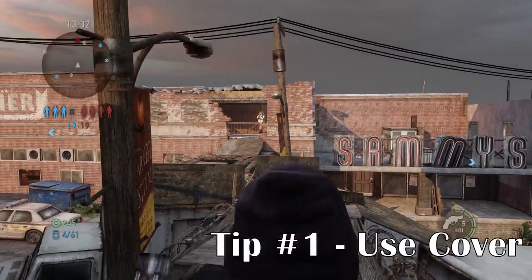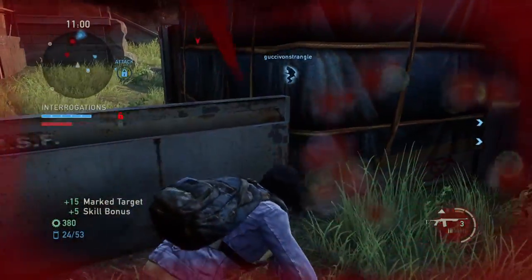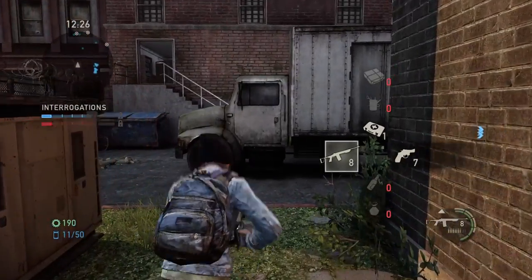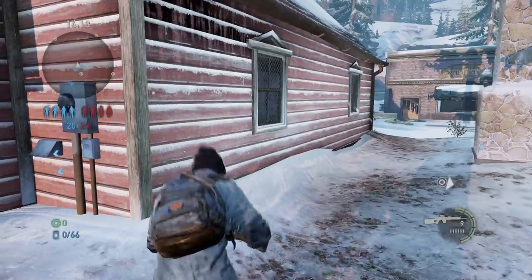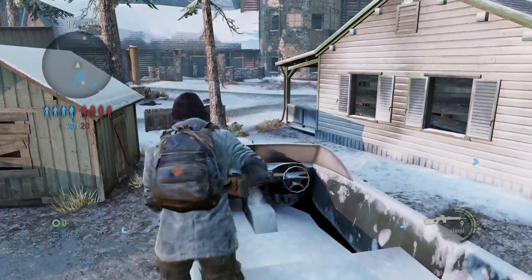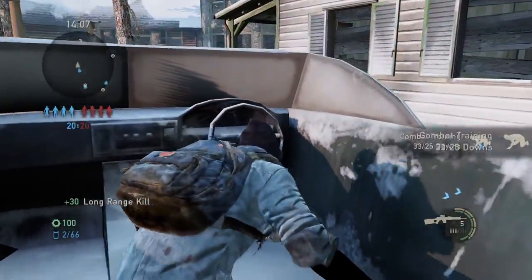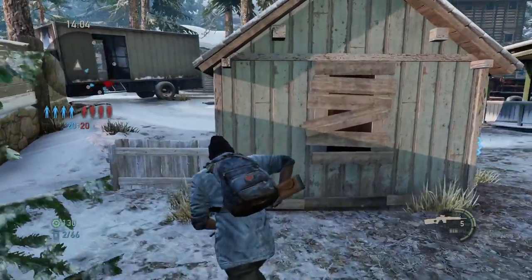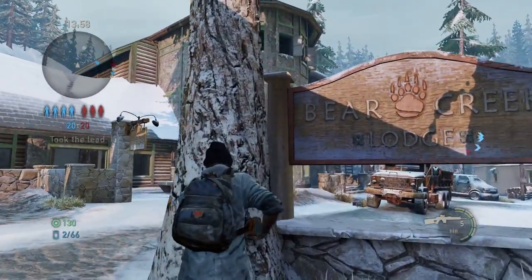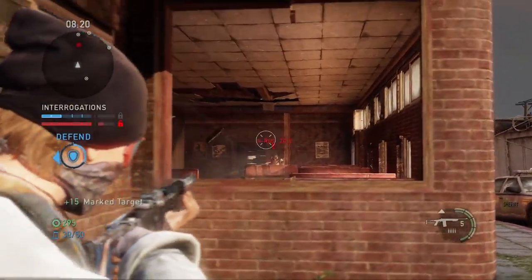My first tip is to use cover. As you traverse the map, you should always be aware of what cover is around you. It's important because you can use this cover to jump behind when an enemy starts firing at you. These maps are designed by Naughty Dog to almost always have at least one piece of cover nearby, and you should always have in the back of your mind which cover is closest.